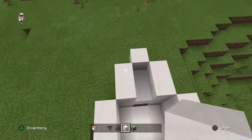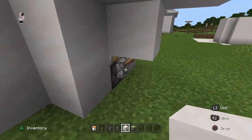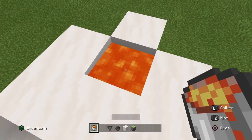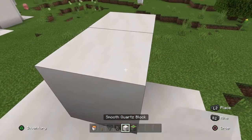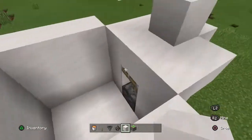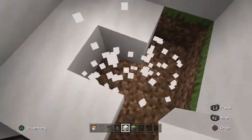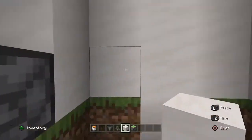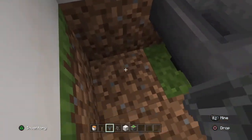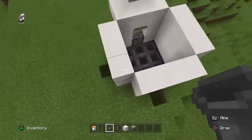All you need to do now is go to the lever and click it, then put a lava bucket in there, and then get quartz or your building blocks and place it over the top. Now you want to break this floor, whatever is in the square we made, and you want to put hoppers on the inside.